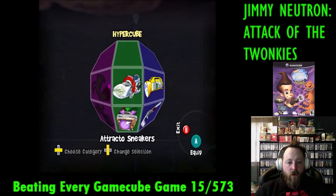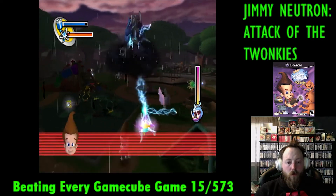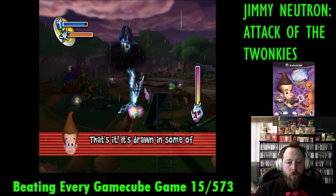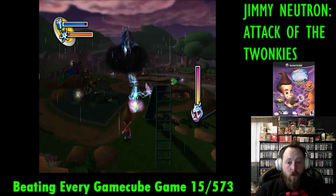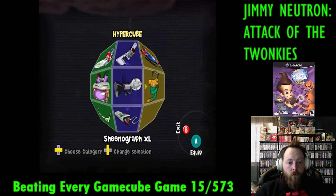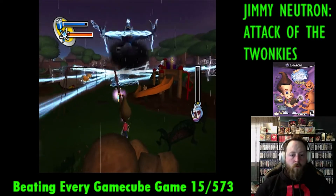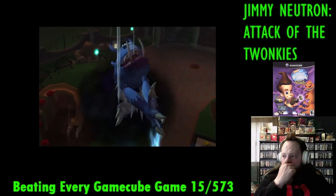On to the first boss of the game. These bosses are giant Twonkys, and normal means don't work on them, so we have to create items to deal with them. The first boss flies around in a cloud and shoots lightning at us. Our invention uses his lightning and hits him with it, allowing us to do massive damage. This boss fight is easy — you just have to avoid the tornadoes that he shoots at you, and eventually we land the final hit and take him out.